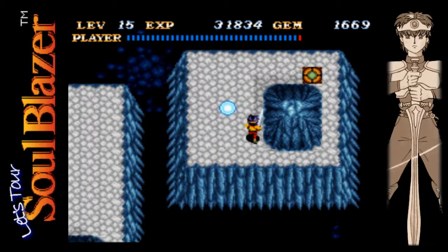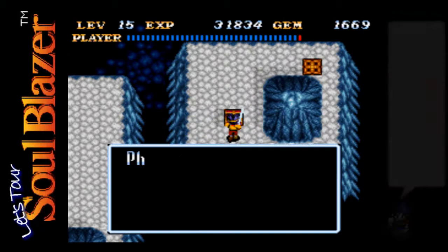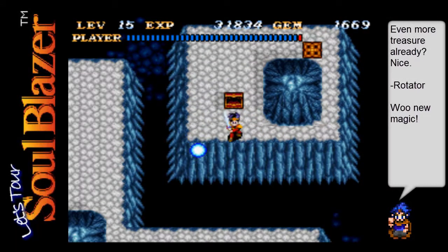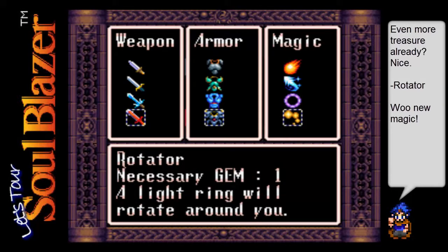There we go, got rid of the last of them. Found another treasure chest here. What do we have? In here we received Rotator. What in the world is that? Well, that's actually another new spell here, and it only costs one gem there - sort of deceiving here.